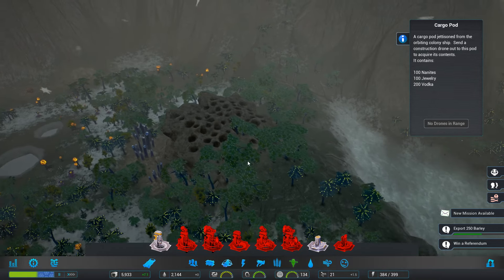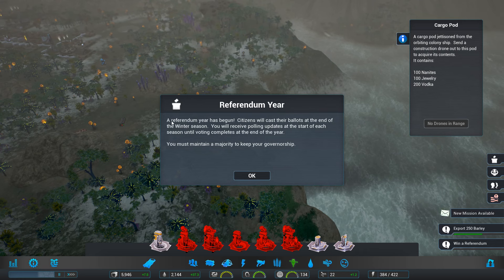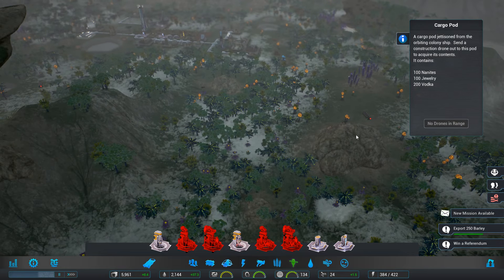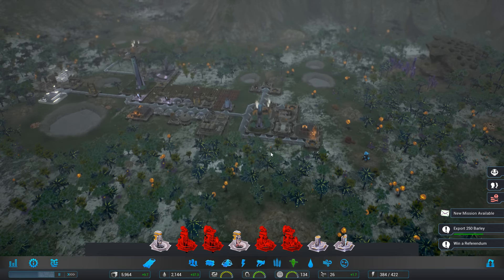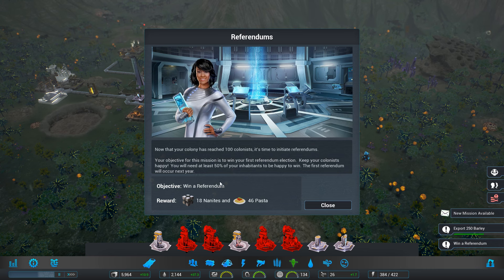What's in here? Bread, gold, nanites. What's in here? Gold, jewellery, and vodka. So we're just scouting out the edges of the map right now. As you recall, the constitution guarantees your citizens the right to vote on their colony governor. It looks like that time is upon us again.